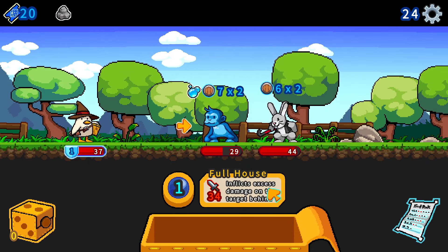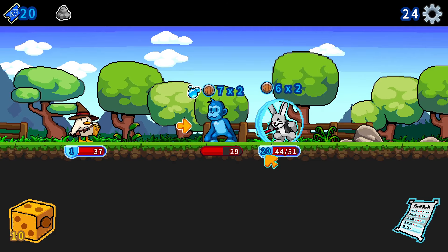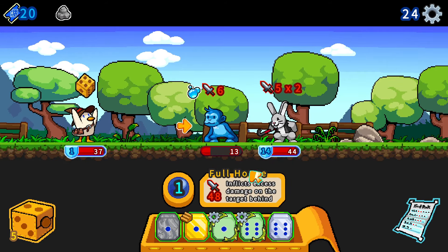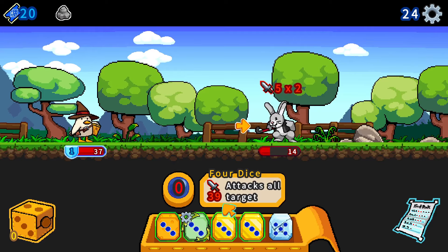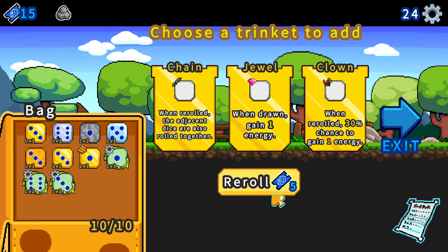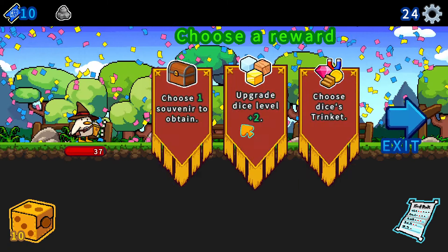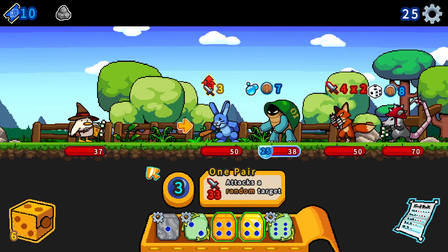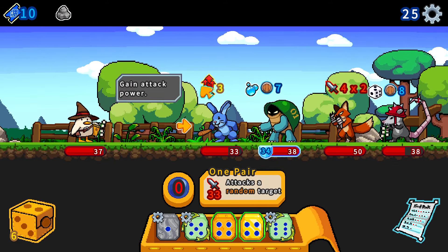Let's go. Got a full house. Full house inflicts excess damage behind the targets. Really like this a lot. Let's keep rerolling - 4 dice attack our target, yes! Let's choose this trinket: jewel, chain, or magnetic. Let's actually reroll - really like gears a lot. Let's upgrade this. Golden chest! Let's upgrade dice level plus 2, let's go with this one. Rats, rats, fox, ninja turtle, and rabbit.